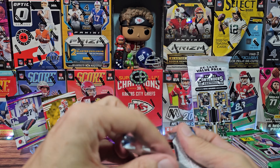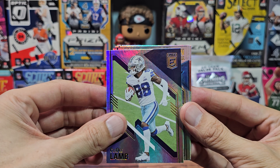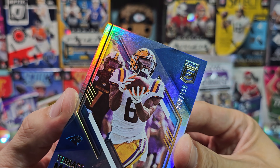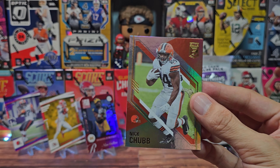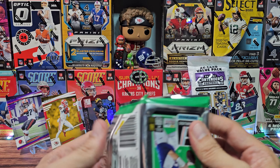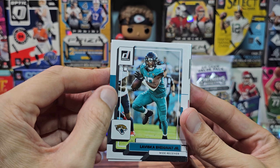Much better than Contenders in my opinion. We got Russell Wilson, CD Lamb, Parris Campbell Jr. rookie — I thought we had a bookend for a minute. A lot of nines: 980 out of 999. Jamal Adams, and then Nick Chubb — so we got both Cleveland running backs. Kareem Hunt is now a free agent, and Clyde Edwards-Helaire — they didn't renew his fifth-year option so not sure what happens there. On to Donruss.